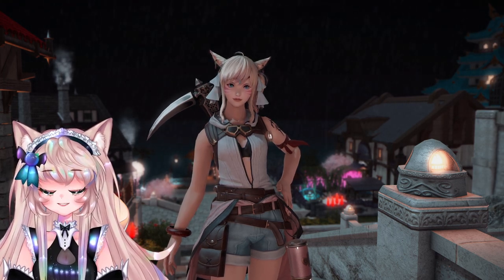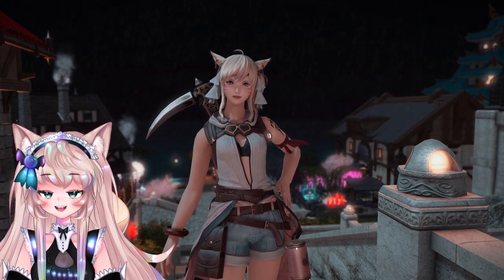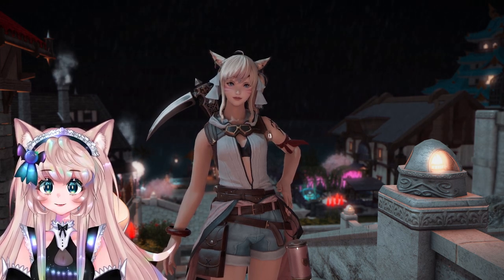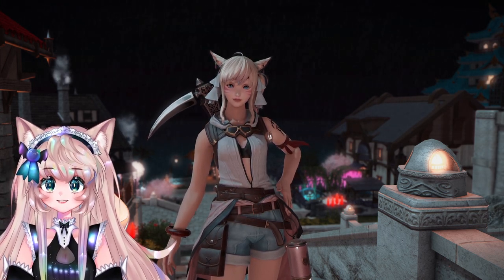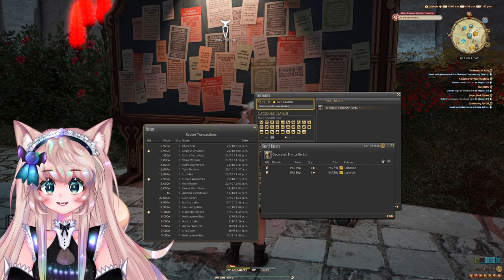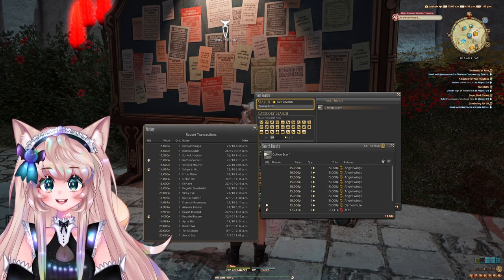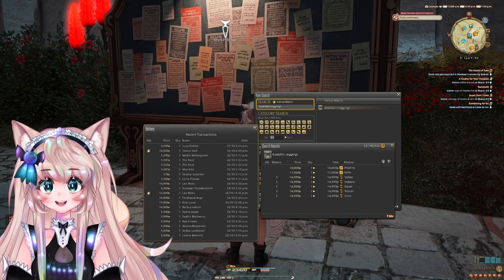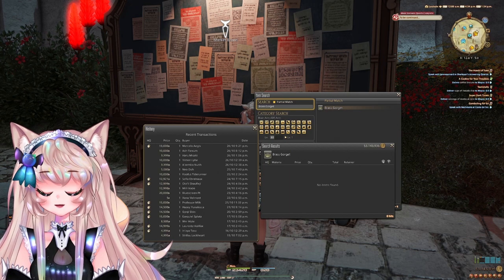Now I'm going to list crafts from 0 to 10, 10 to 20, 20 to 40, and 40 to 50. This is not for each class — weaver and leatherworker are the best ones; alchemist and culinarian won't net you much at the start. The first item is the decorated bronze barbutt, a level 16 armor craft, which can be sold at HQ or normal quality. Next is the cotton scarf, a level 15 weaver craft. Then the goatskin leggings at level 19 for leatherworker. And the brass gorgette, a level 15 goldsmith craft.